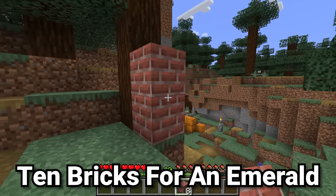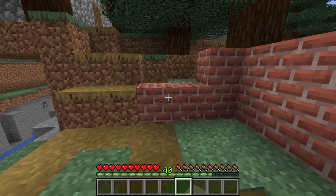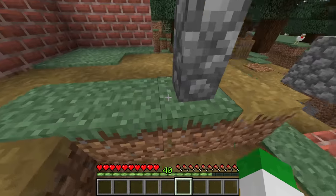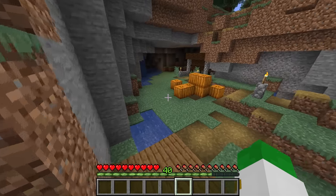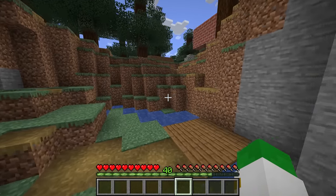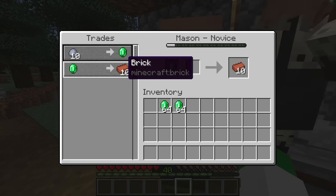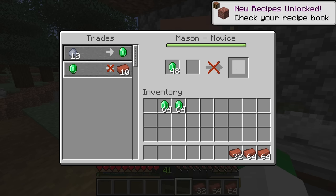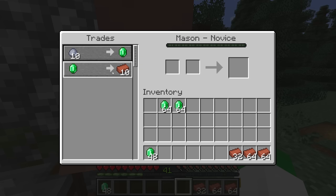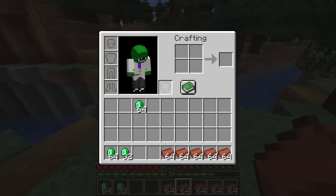Bricks are a really beautiful block in Minecraft, but getting a large number of them is difficult — finding clay, breaking it, and smelting each piece individually requires an incredibly large amount of fuel. However, there's a villager trade that completely solves this. With the stonemason on its first trade, we have one emerald turning into ten bricks. This one-to-ten trade is amazing, and while it's kind of meant to be paired with turning ten clay balls into an emerald, the great news is it doesn't have to be. You can use super easy trades to get emeralds and then convert them into a really easy source of bricks.